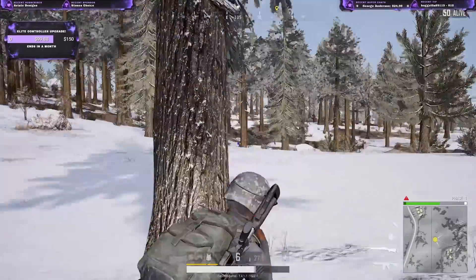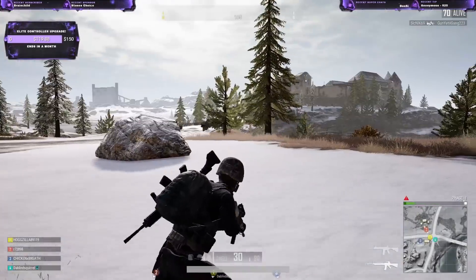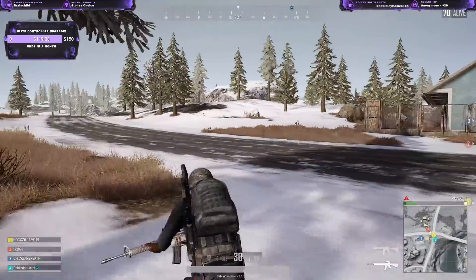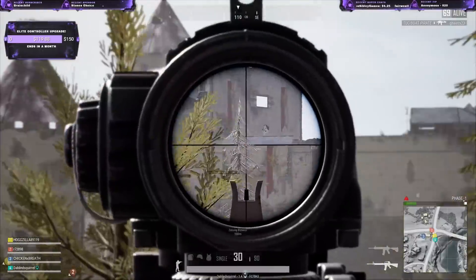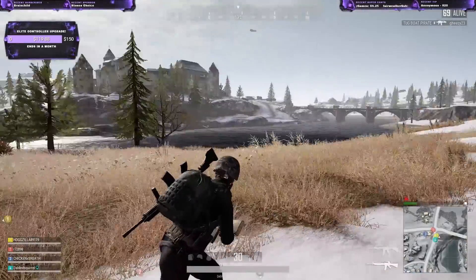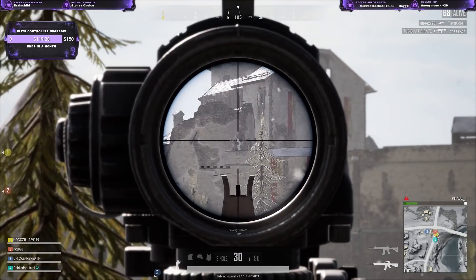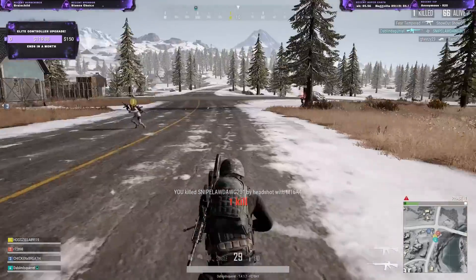Having good aim and controlling recoil well is the most important thing you can do when winning gunfights. When playing other battle royales like Blackout or Fortnite, you can maneuver around an enemy much easier. PUBG's movement system is very slow and sluggish compared to these other battle royales, so this doesn't give you much of a chance in a gunfight to run away or outplay the other player. Most of the time, the only thing you can do is out-aim.